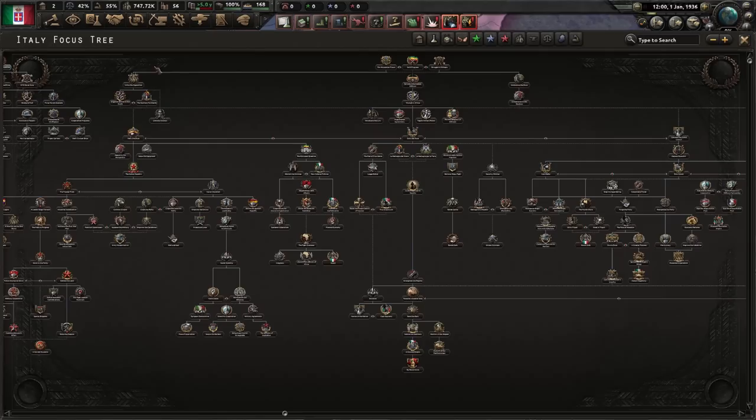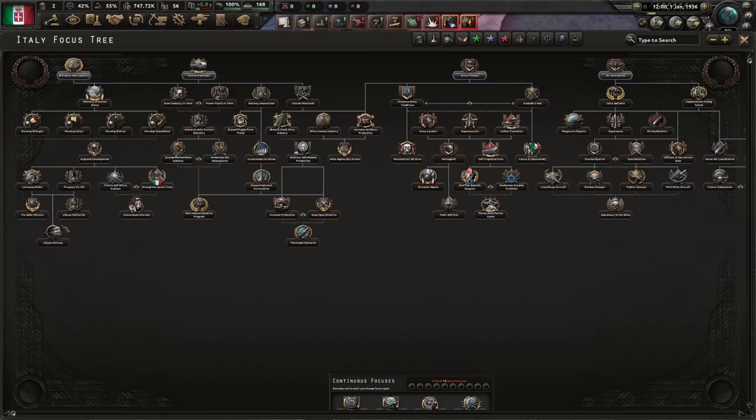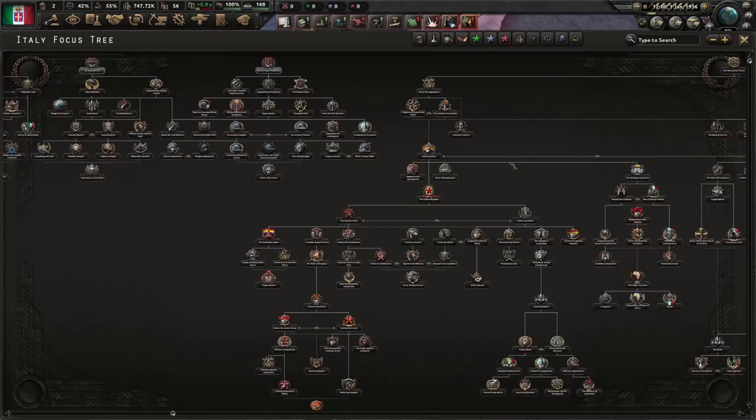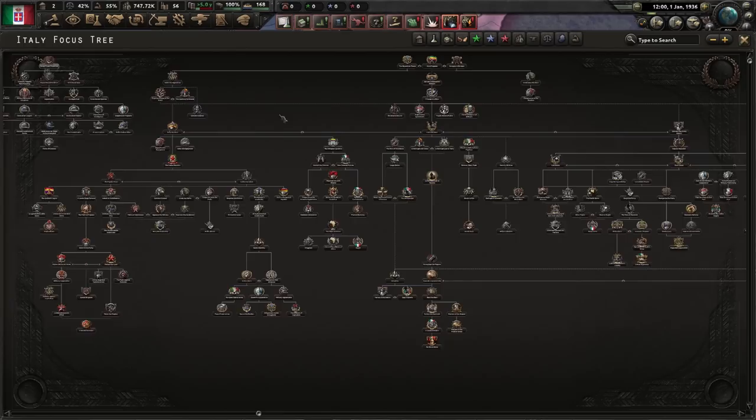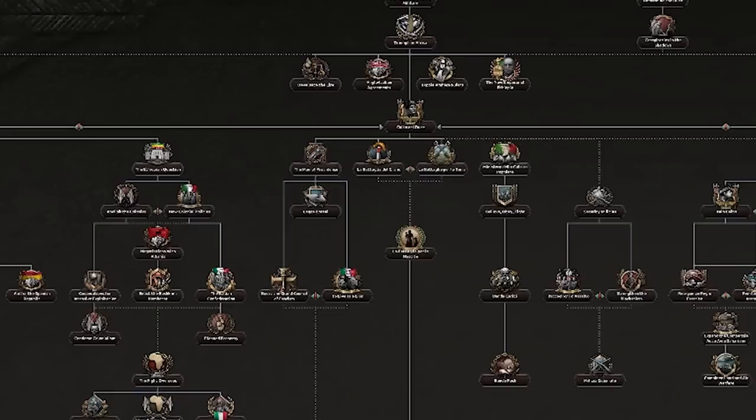But it's as you continue with the national focus tree that you can really make him shine. The national focus tree itself is kind of huge! On the left-hand side, you'll have a lot of industrial focuses, plus some colonial African focuses, plus we have the army, the air, and the navy. Politically, down the left side tree here, you could go for either a communist or democratic route if you so chose, but most of the focus tree is focused with the assumption that you are going to remain fascist. The question is, what flavor of fascism is Italy in the mood for today?